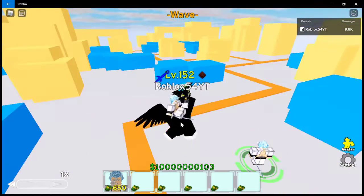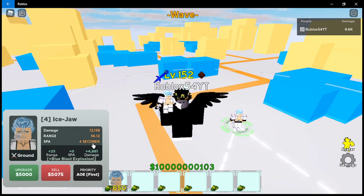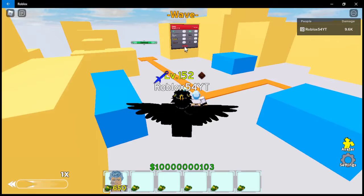It has a lot of upgrades — let's keep going. Fourth upgrade: 12,158 damage, range 56.12, sticker attack 4 seconds, and 5000 for the next upgrade. We get the blue blast explosion attack. Fifth upgrade: 17,040 damage, range 81.12, sticker attack 4 seconds, and 3000 for the next upgrade. The 81.12 range is a bit of a weird number.